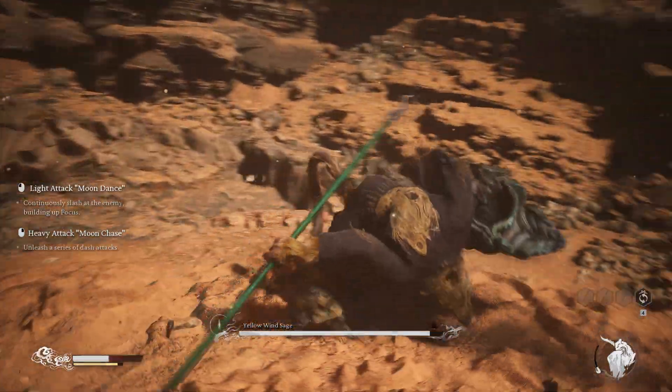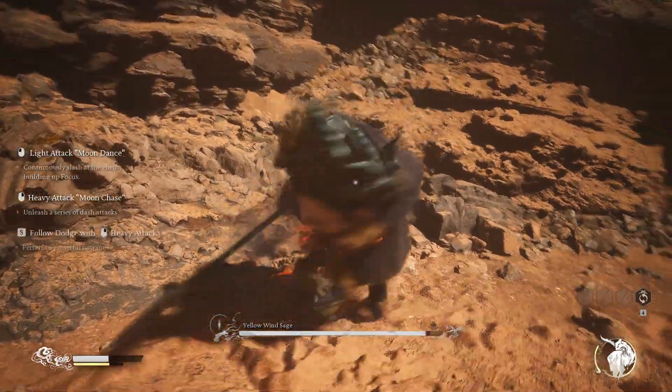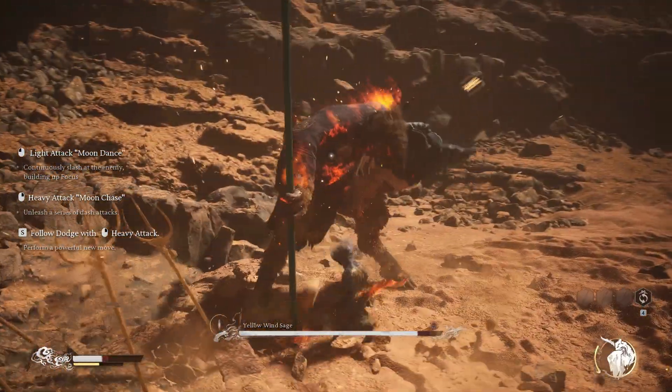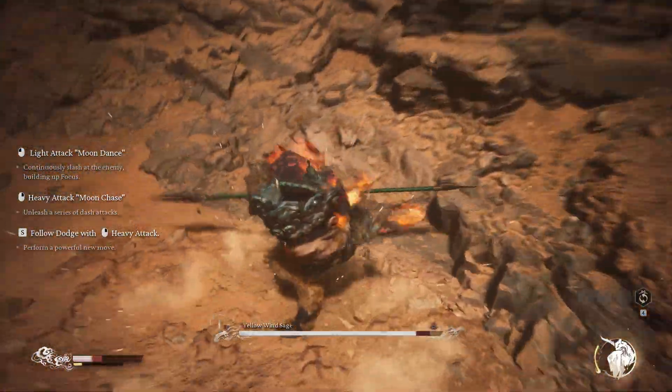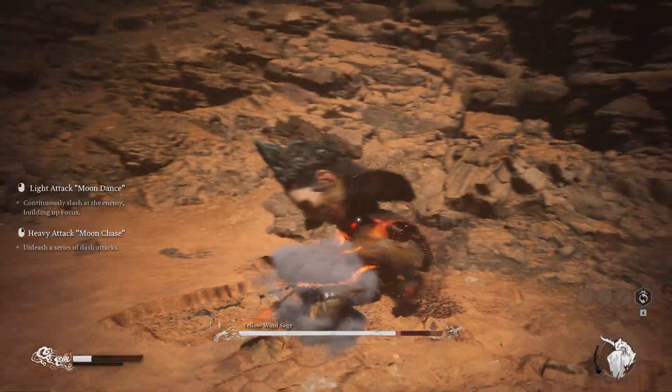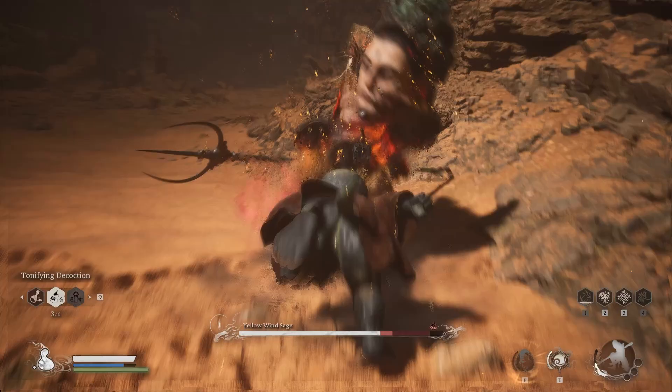A couple of things to note before you go into combat with this guy. Firstly, keep close to him. If possible, try to stay between his legs — his long-range attacks will hurt you. He has a whole wide range of skills that are very difficult to avoid once there is a distance between himself and you.